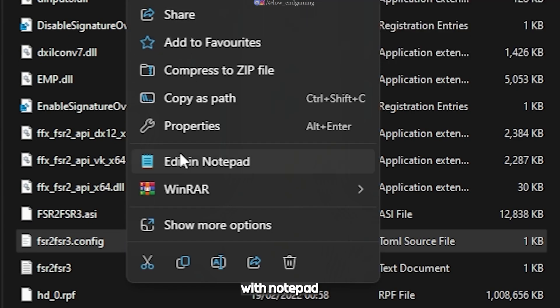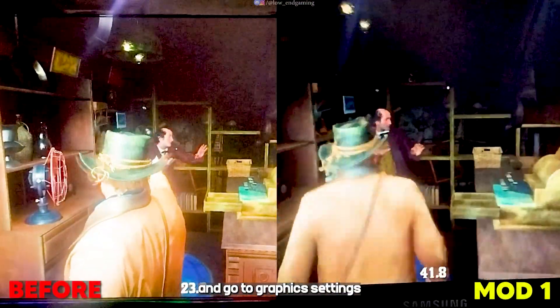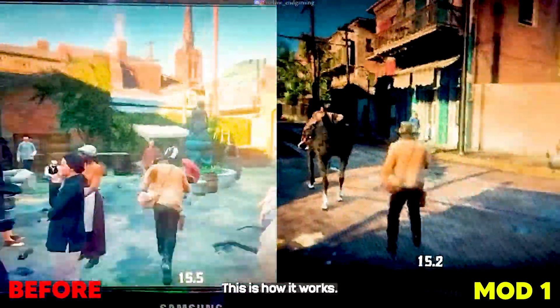Now open this file with notepad. Here in mode, copy and replace this value as shown. Now open your game and go to graphics settings. Here set the Nvidia DLSS to ultra performance and play your game.